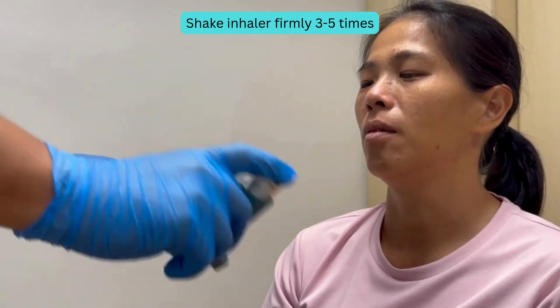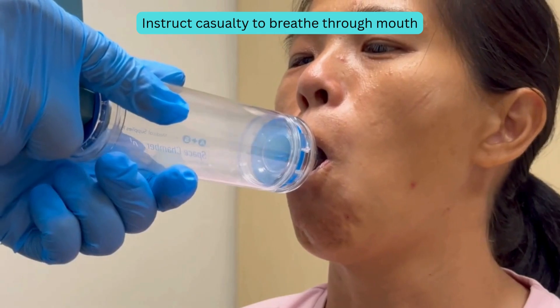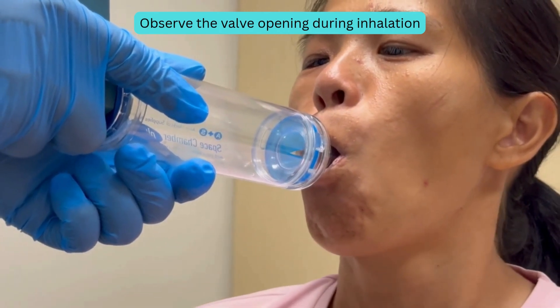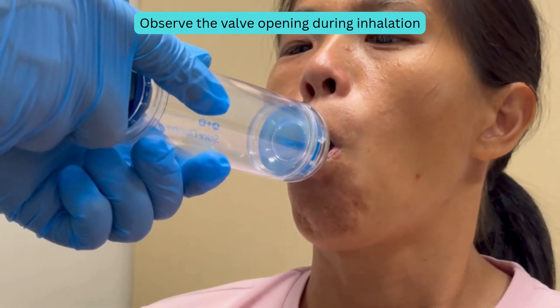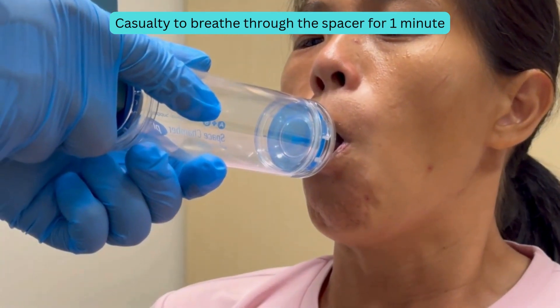With a spacer: place inhaler into spacer. Instruct casualty to breathe through mouth. Observe the valve opening during inhalation. Casualty to breathe through the spacer for 1 minute.